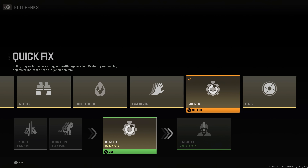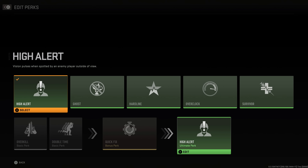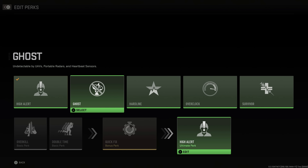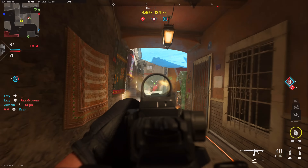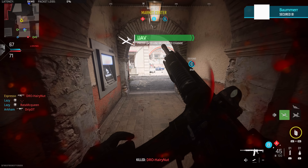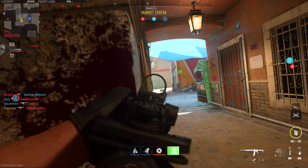Those bonus perks are all really important and beneficial early game and throughout the entire match. For the ultimates — High Alert, Ghost, Survivor, and Bird's Eye — I'm okay with those being more of an earned ability. Ghost especially: if you've been around the channel long enough, you know my burning hatred of how Infinity Ward handles it and how many streaks I've died because of it. But I think a hybrid system would be a nice compromise between classic three perks and the new formula.